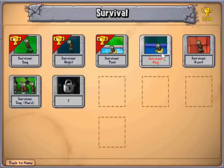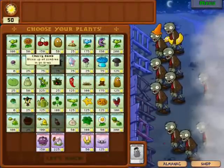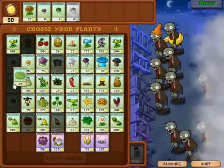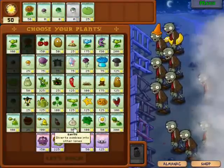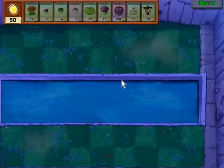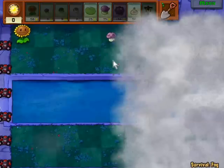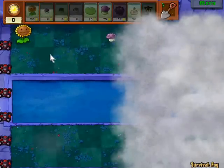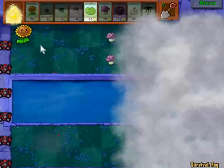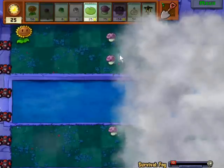Ah, survival fog. What am I going to do about this? Let's do it this way. I have room for one more. I'm going to use the plantern instead of the blover. That's because I'll eventually upgrade to all the cattails. So I don't necessarily need the blovers. I am going to use the plantern instead, just so I know what I'm doing and you guys can see what I'm doing.